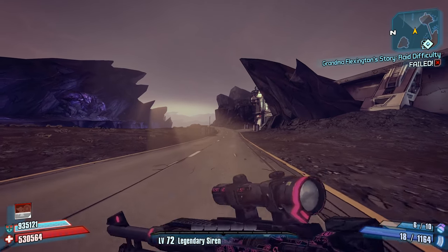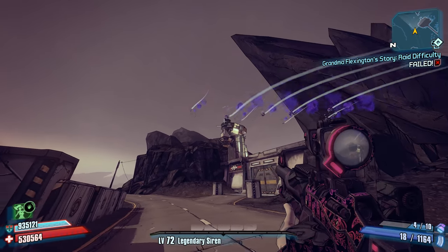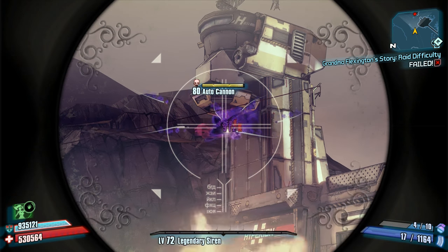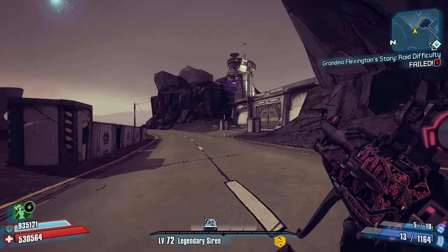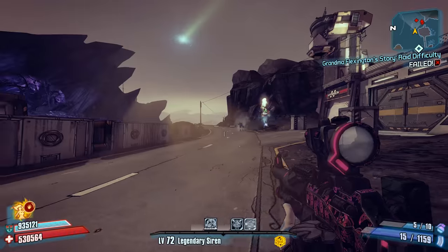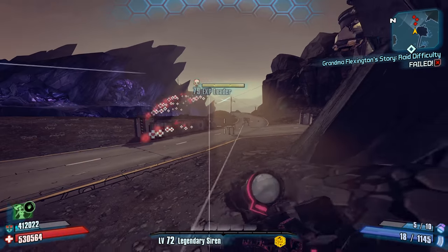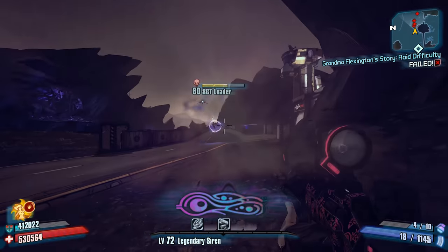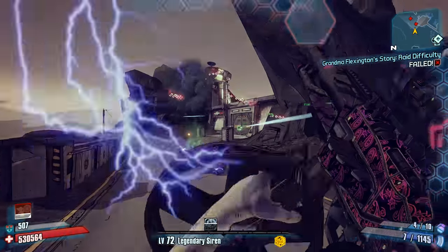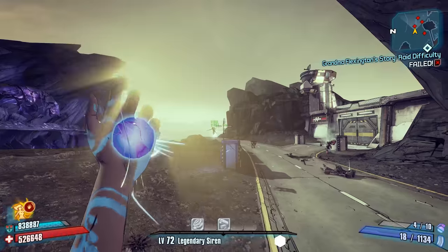You might also be surprised to know that because these projectiles are unlisted, they can receive full amp damage from the Bee Shield, which makes the Becca an extremely powerful weapon with certain gear setups. My only complaint with this weapon is that it isn't automatic and doesn't come in all elements — though those are really just minor complaints for a weapon that's already pretty great. If you want a Becca, your best bet is to make sure you have the Ultimate Vault Hunter Upgrade Pack 2 for Borderlands 2 and then farm one from the Tubbies in Ultimate Vault Hunter mode after you've reached level 61 or higher.